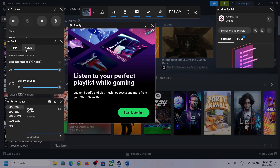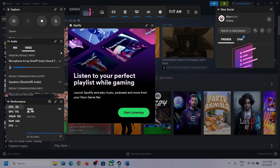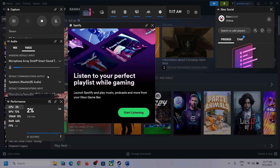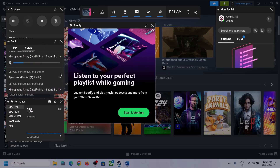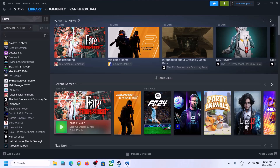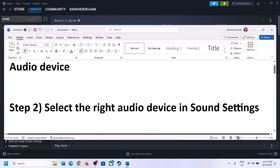Go to 'voice' and make sure you select the right audio device. Scroll down and you'll see 'speaker communication output' — again select the right audio device. In my case it's Realtek audio, so whichever headphone or speaker you are using, make sure you select that particular device. Then launch the game and check.